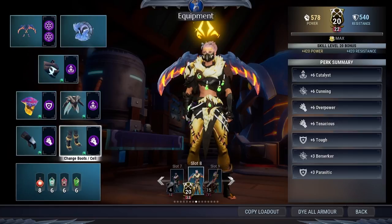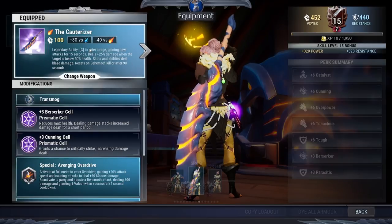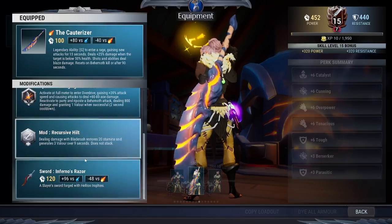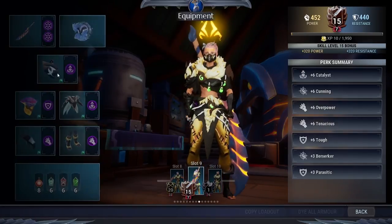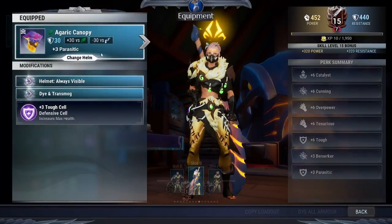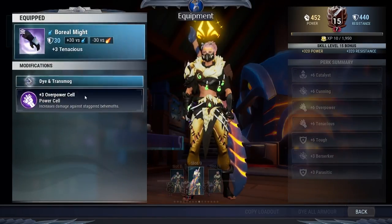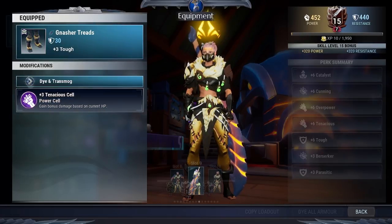Next is the Sword. Going to use Turgador's Sword with Berserker and Cunning cell. Special is Avenging Overdrive, mod is Modest Recursive Hilt, and Helium Sword for the bond. Scarn Lantern with Catalyst cell, Agarist Helm with Tough cell, Rezacurus Armor with Catalyst cell, Boreal Might with Overpower cell, and Nashor Threads with Tenacious cell.